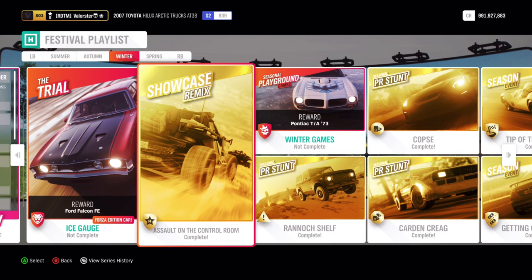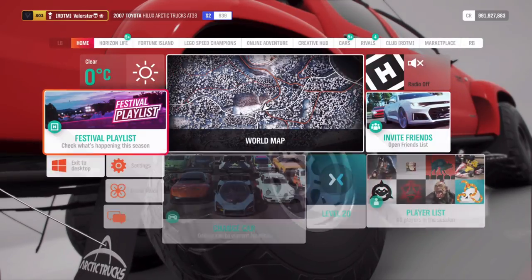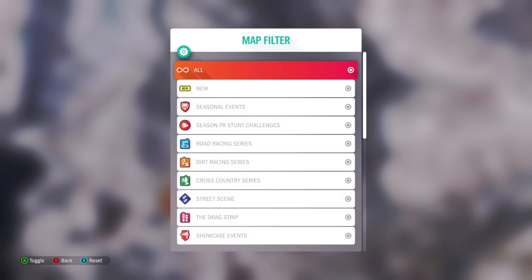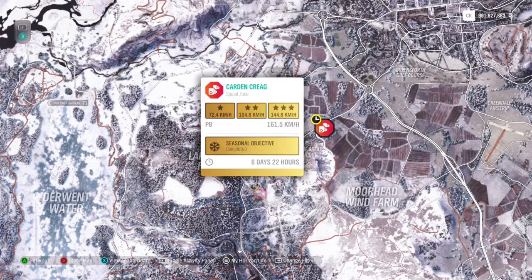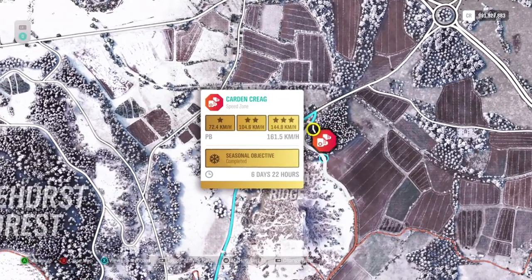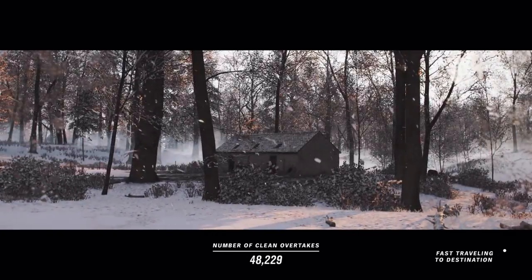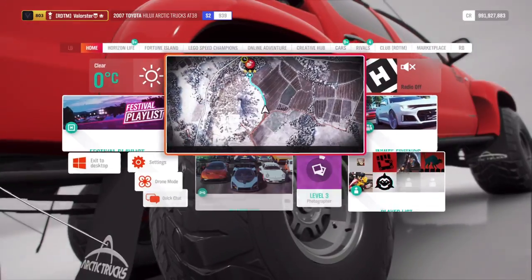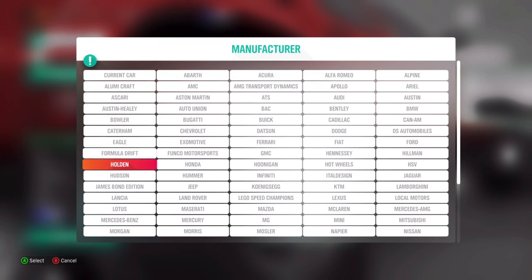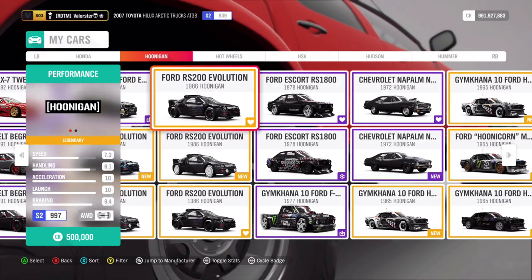Here we have the showcase. Let's go have a look at the stunts. This one was a little bit annoying. Normally I take my Ferrari or the Muzzler, but I was sliding a little bit too much. I have everything off and simulation. So I actually took the Hoonigan for this - the RS in S2.